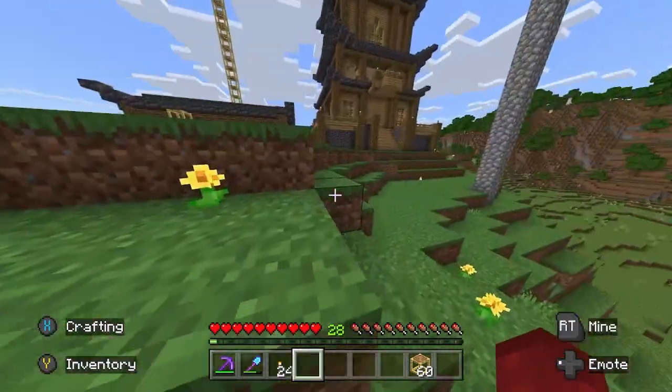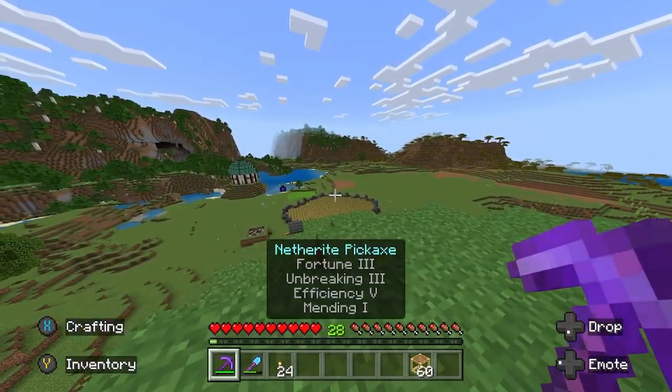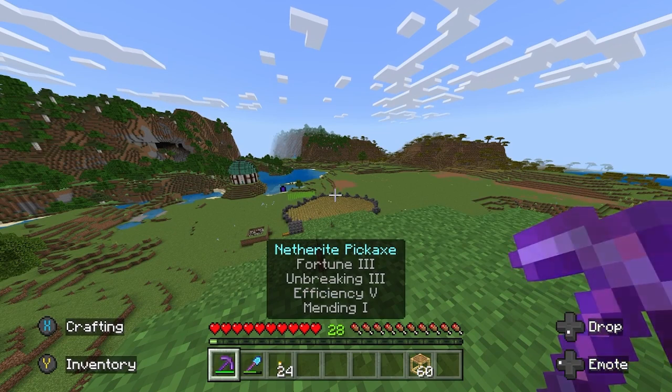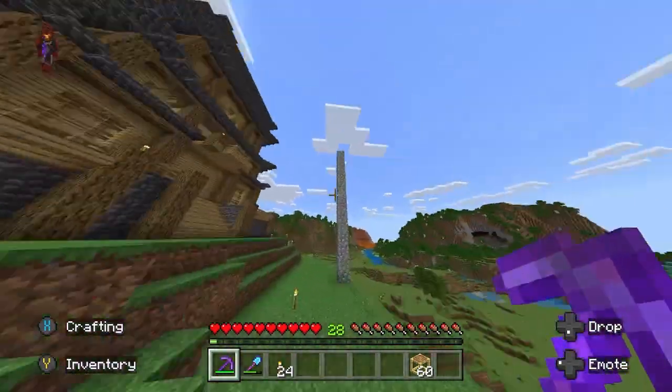Like I said, either I want to do a villager trading hall where we can just get a bunch of enchantment books. I really need mending — you see this pickaxe here, I spent like probably four hours fishing for mending on this pickaxe. That took a very long time, but when I got that book I was so happy.